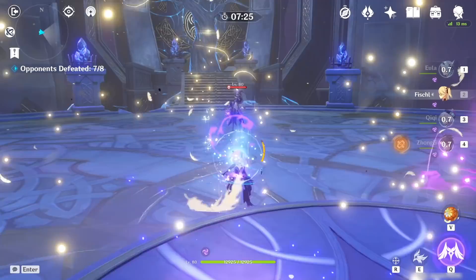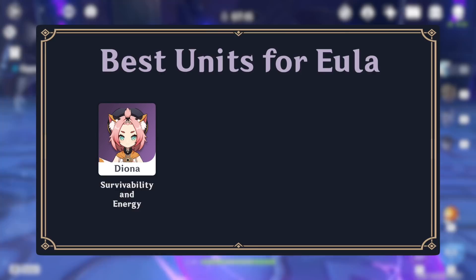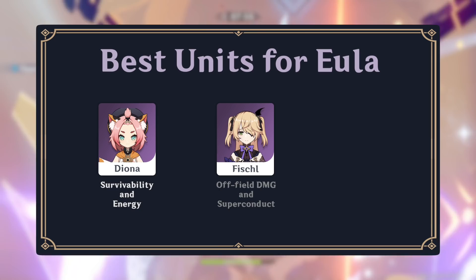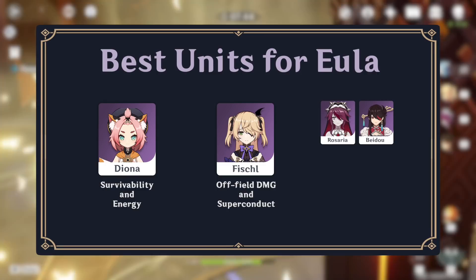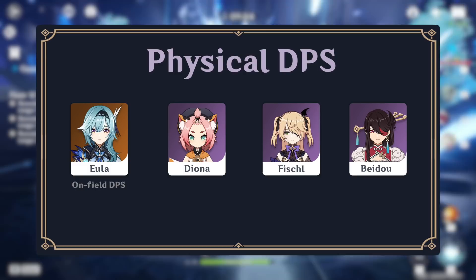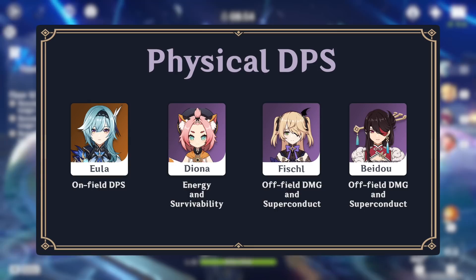Eola's team requires a battery unit to generate energy for her in order to fund her high energy cost burst. This role is best filled by Diona, who creates a large amount of cryo particles at a time and offers shielding and healing for Eola. Eola also benefits from the inclusion of Electro characters like Fischl, who can trigger Superconduct to reduce enemies' physical resistance even further. Other characters who can be helpful additions include Rosaria, Raiden, and Zhongli. An example team is Eola, Diona, Fischl, and Beidou, where Eola is the on-field DPS, Diona provides energy, healing, and shielding, and Fischl and Beidou work together to deal off-field damage and apply Superconduct.